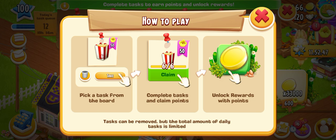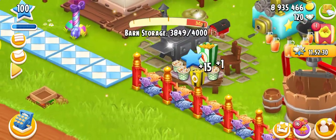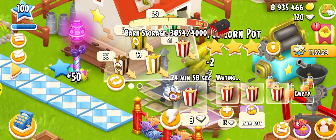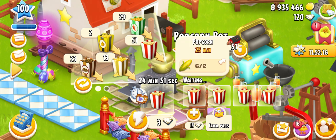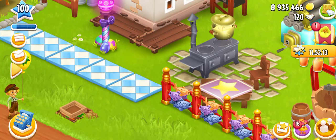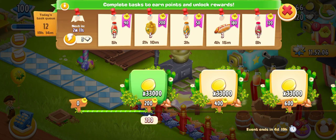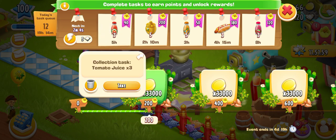How to play: you need to take a task from the board, then after completing it you need to claim the points. For example, this task requires you to make six popcorn at the machine. You can see three peanut popcorns already there — we need to make six normal popcorns. After they are ready, tap on the task and collect the popcorn from the machine to get the points.